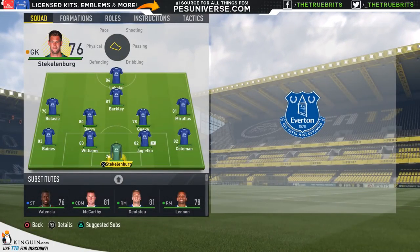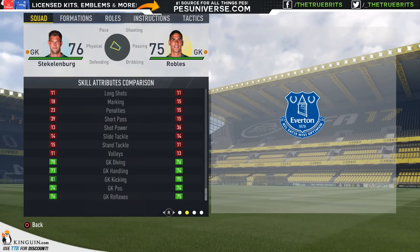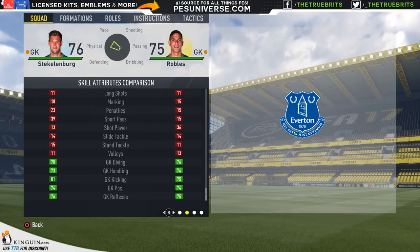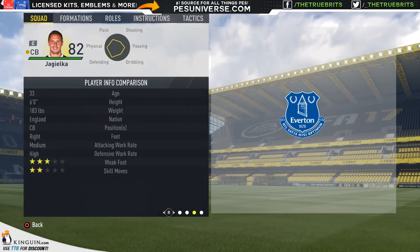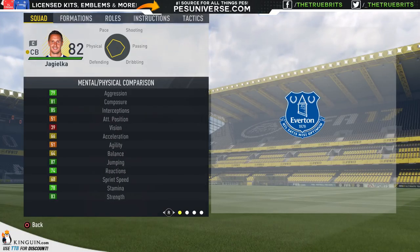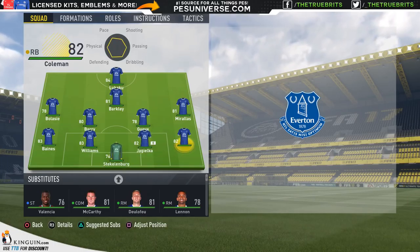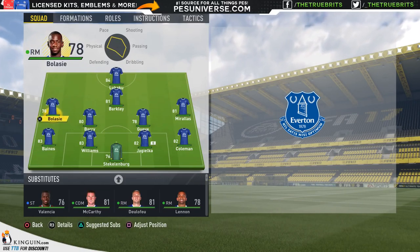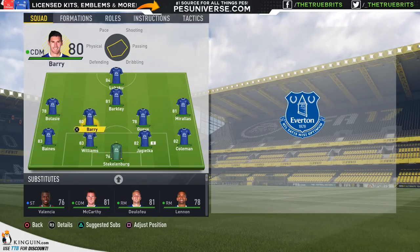Looking at our lineup — where do we need to bolster? Between Stecklenburg and Robles, they're pretty much the same: Stecklenburg has better kicking and diving but Robles has better handling; positioning and reflexes are similar. For the defenders, the issue with Williams and Jagielka is they're getting old — Jagielka is 33 with a sprint speed of 68, which is pretty bad. Williams at 72 is not as bad. Seamus Coleman is decent, Baines is decent — though Baines is 31, still pretty solid.